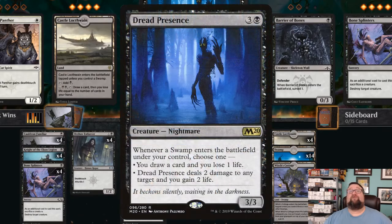We also have four copies of Dread Presence — more of a small spot removal option that's really good for mid to late game. It's a 3/3 nightmare for three generic and one black. Whenever a swamp enters the battlefield, you can choose: either draw a card and lose a life, or deal two damage to any target and gain two life. We're using that two damage to remove something or just to ping our opponent, we gain two life, and then Bloodthirsty Aerialist gets bigger. I wasn't a huge fan of this card, but in this deck it really shines.